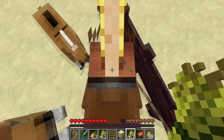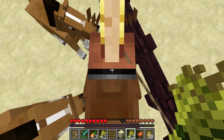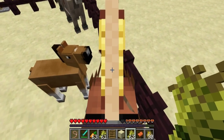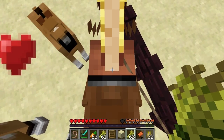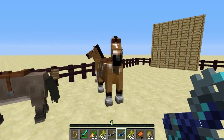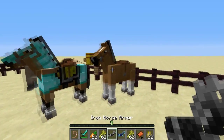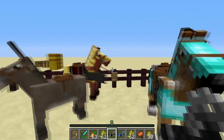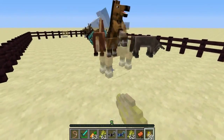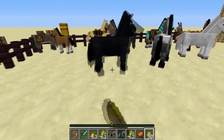If you have an injured horse, you can use wheat to heal them. And just to show you, this is the diamond horse armor and that is the iron horse armor. So there's pretty nice variation in terms of the types of horses and also the armors.